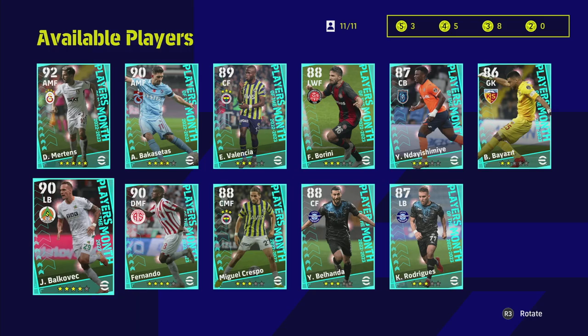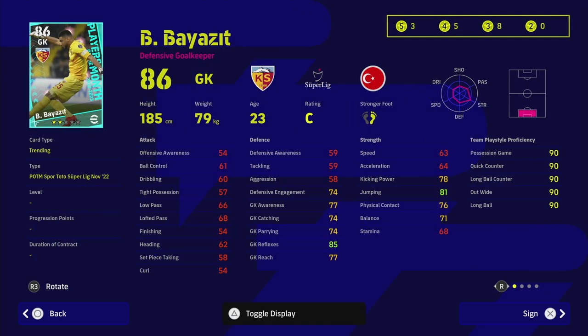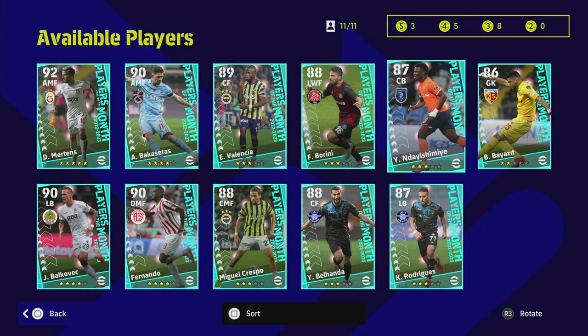There's also a goalkeeper here — I've seen him featured quite a bit, but his 85 reflexes just isn't high enough. There's no point overlooking that when you can get Navas from the all-time legends or Yan Sommer, who go up to around 94 reflexes.